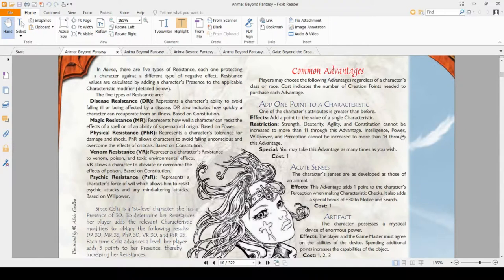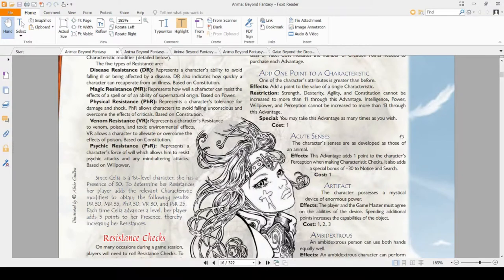Adding one point to a characteristic is one of the few advantages you can take as many times as you want, and it allows you to increase a stat by one. You cannot increase a physical stat higher than 11, and you cannot increase a mental stat — that's intelligence, power, willpower, and perception — beyond 13.